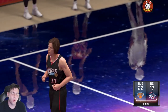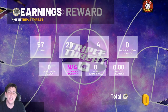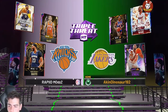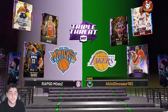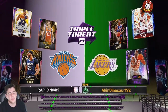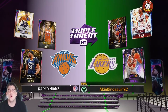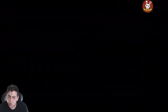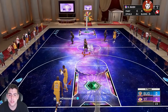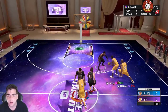Onto gameplay number two on the triple threat squad — Steve Nash is looking deadly. Opponent number two has Wade, Walter Davis, and Shaq. We got the Galaxy Opals, I don't know what's good with these matchups. The TTO boards are so trash right now — I play TTO all the time and barely get anything. The one opal I really wanted was Mark Aguirre but I never got him.